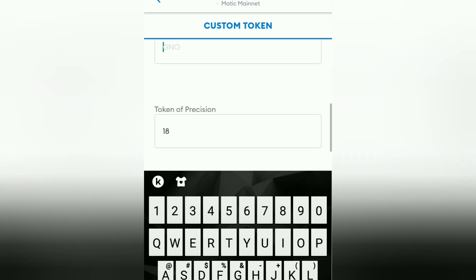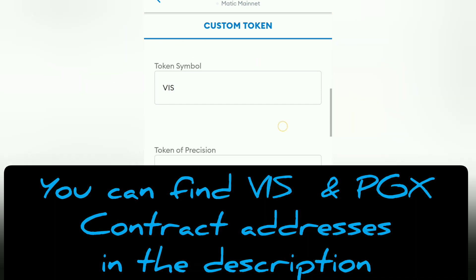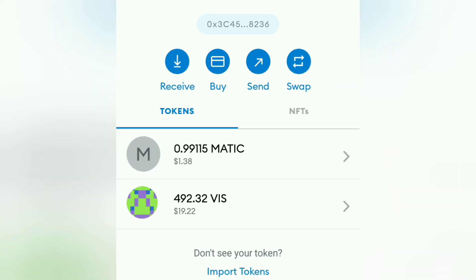Add the VIS token name, token symbol, and it will automatically pick the value. I will link the VIS contract address in the description so that you can copy and paste it directly into your MetaMask. Now you can see VIS has been added. Now it's time to convert it — swap it into PGX.